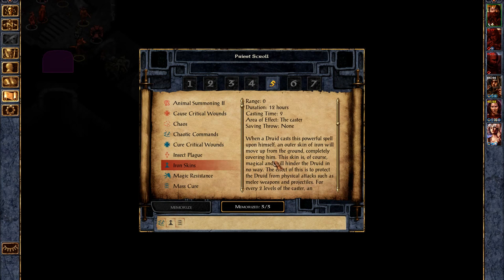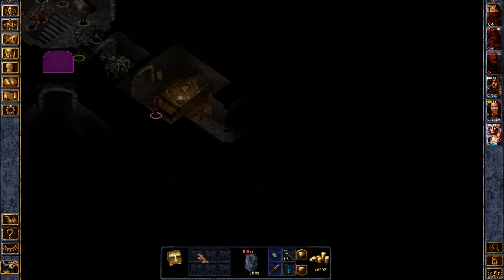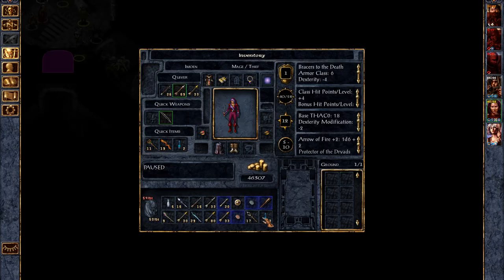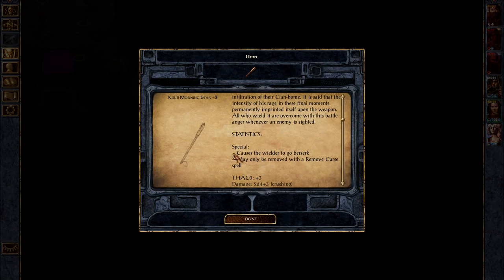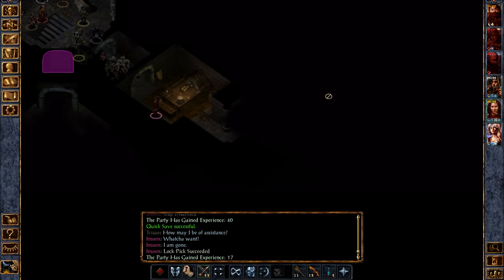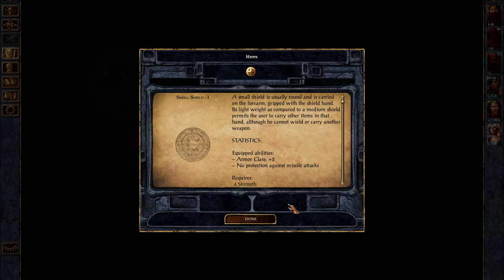I'm gone. This is the shield I was looking for earlier — if you remember from last episode. Kiel's Buckler: plus one Dexterity and plus one Armor Class. The Dexterity is good. This one sucks though — causes the wielder to go berserk, it's a cursed morning star, so no thank you. Berserk isn't necessarily bad except on Insane and Legacy of Bhaal, because you really need to be able to pull your guys back if they get in trouble. I wonder, can you wear this? It's a buckler, not a small shield — yeah, she can't wear it.